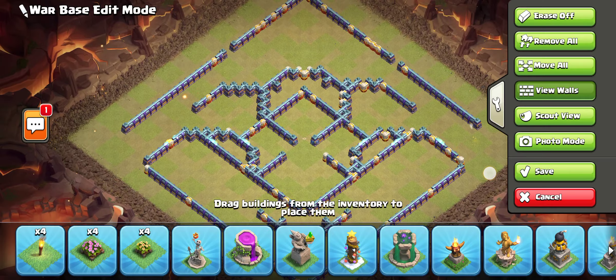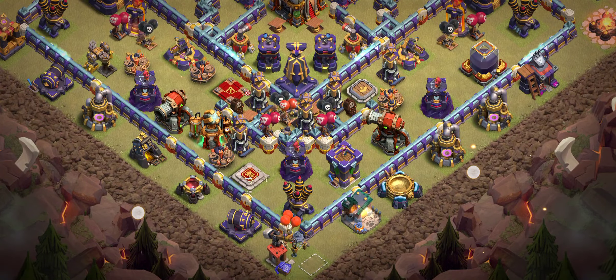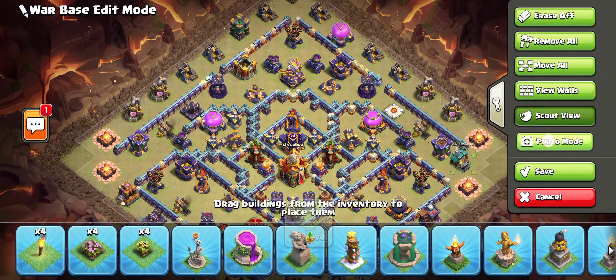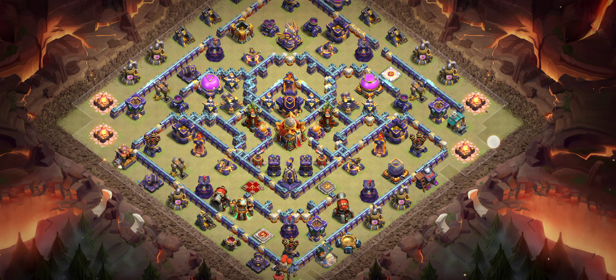Base number seven is also a 1-star base because the townhall is up front, and in front of the townhall there's the RC, queen, and everything on the backup side. The left and right sides are quarter shorts, so I recommend using ice golem with lava with archers for this base.